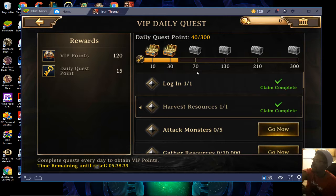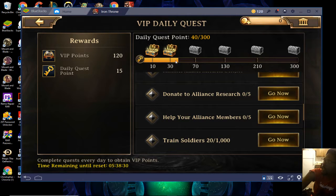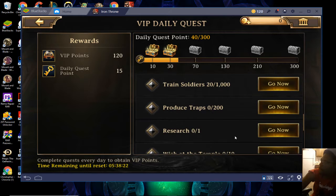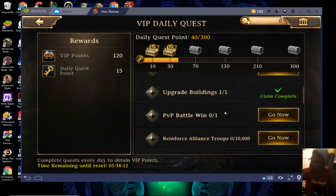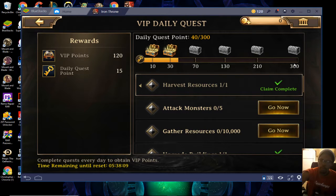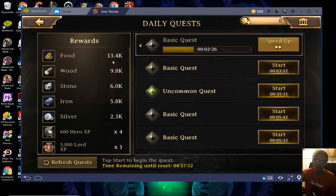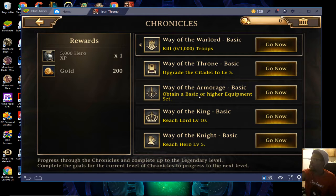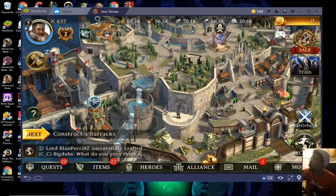On your VIP quests, I like how they have it set up. Every day you get your VIP quests and these reset in five hours. Whenever you do any of these things it gives you points towards chests. I haven't reached the 300 trust yet — some tasks like reinforcing ally troops by 10,000 or winning PvP battles I just can't always do. But reaching 210 every day is pretty good and you get a lot of different stuff from them. You also get VIP points, which eventually make your daily quests auto-fill so all you have to do is press to activate them.